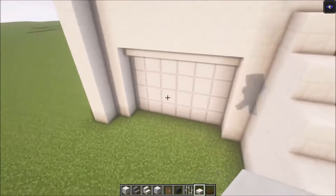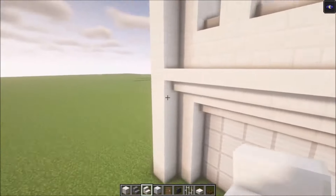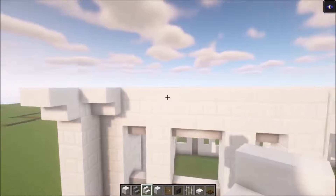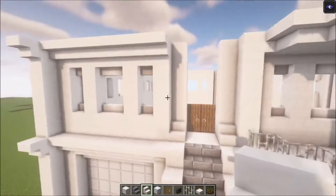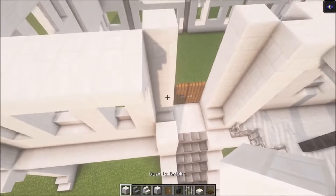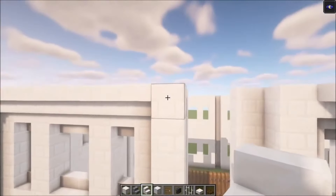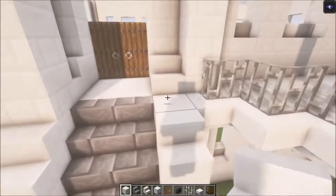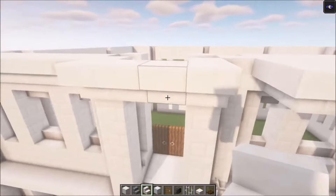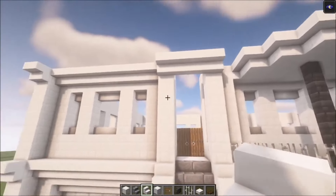Then we're going to decorate this a little bit as well — add some stairs going across. This is all going to be exactly the same, and as you can see it is a quite simple design. Let's build this up — then you can add a stair here and there as well. Repeat that on this side, then go across like that.